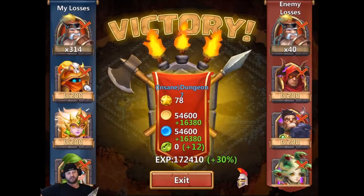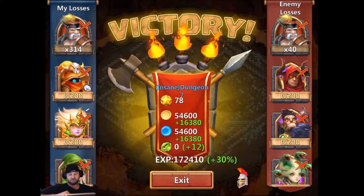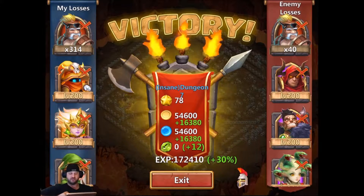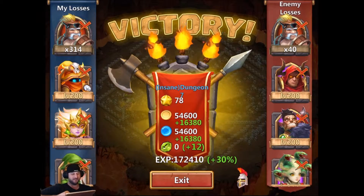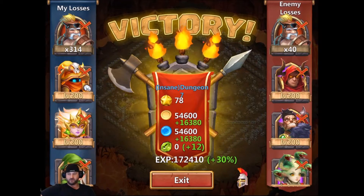It goes to show you the difference in Minotaur's stomps when he's buffed up versus when he's just regular, because Iron Will wears off in 18 seconds — so he's just not nearly as powerful. But I promised three flames and there it is. So I hope you enjoyed the video. Please subscribe.